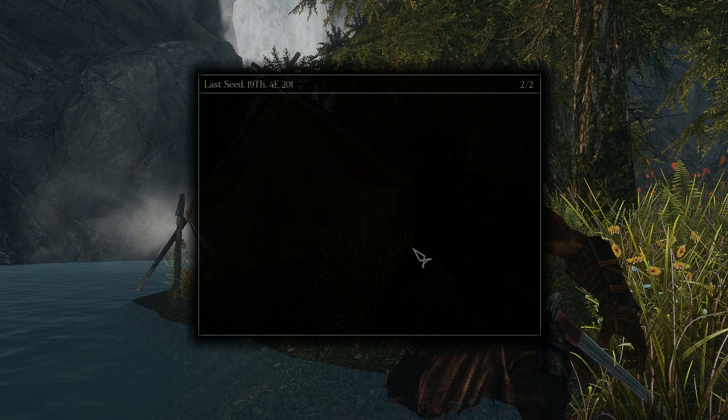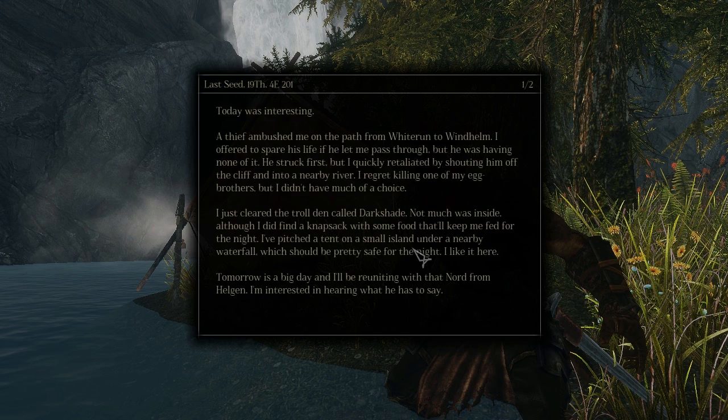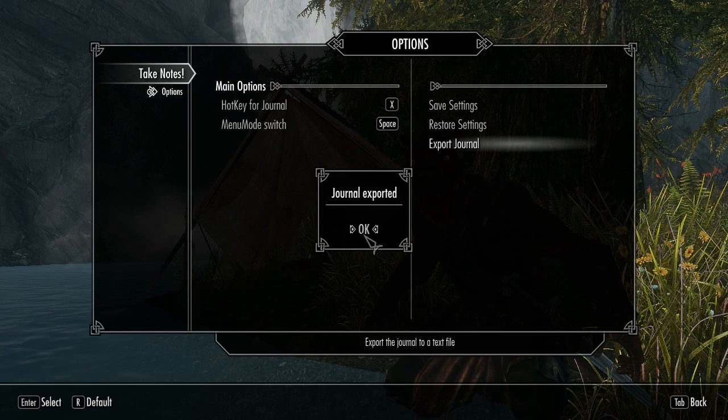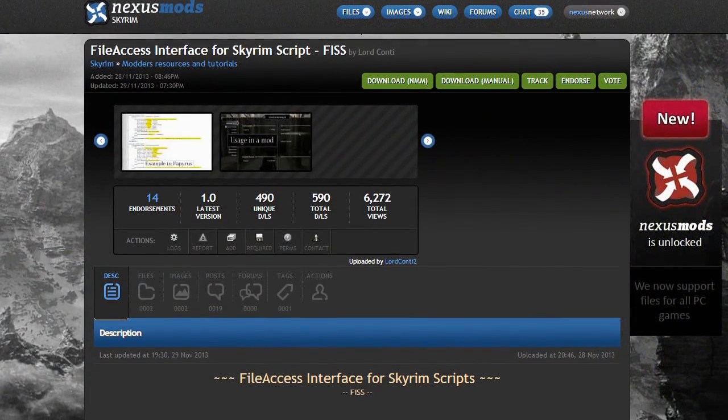The mod doesn't bloat your save file and the size of your journal is so small it won't have an effect. The journal is also limited to 100 entries, but there's no character limit per entry. And you can export the full journal at any time in the mod menu.